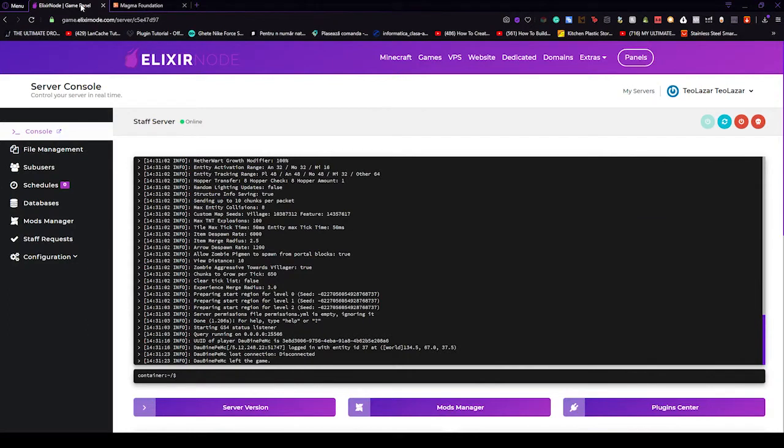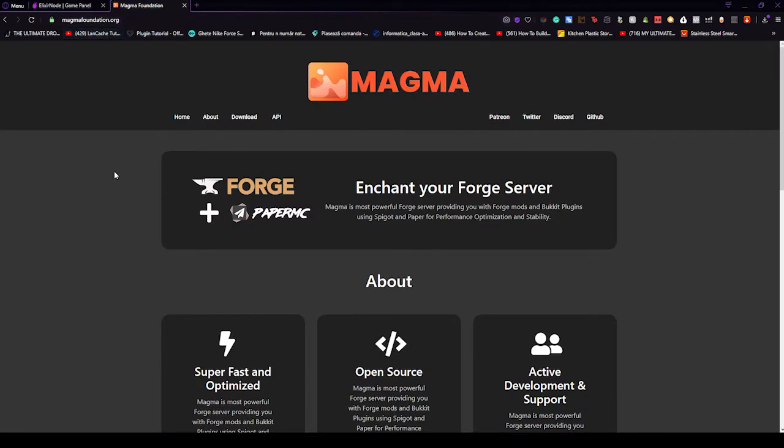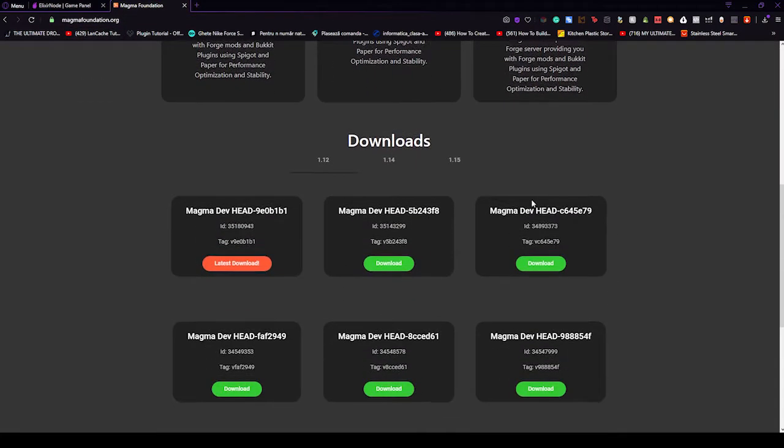The first thing you'll have to do is know what we're gonna use. We are gonna be using Magma. Although Magma was not in our top 5 best Minecraft server tiers, it is getting there — trust me, in some time it will be in all of the tops in the world. To get Magma, go to magmafoundation.org — the link will be down in the description. From here, go straight down.